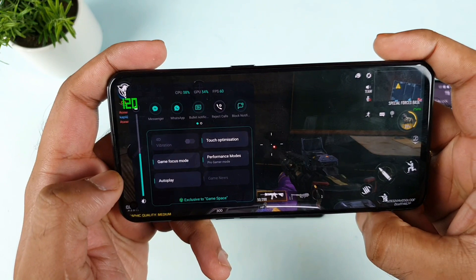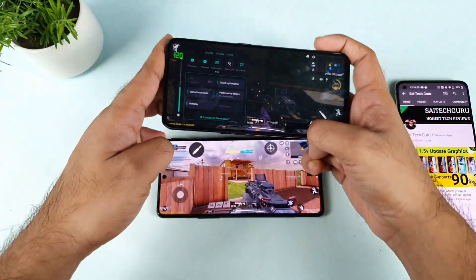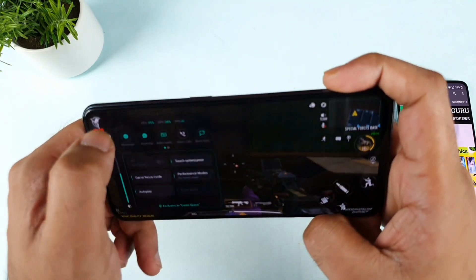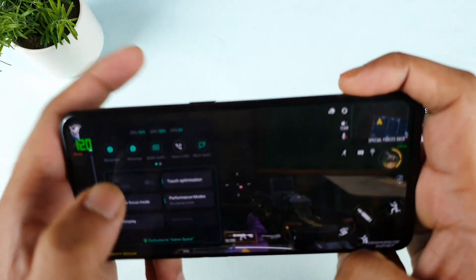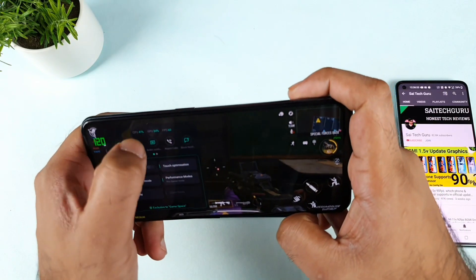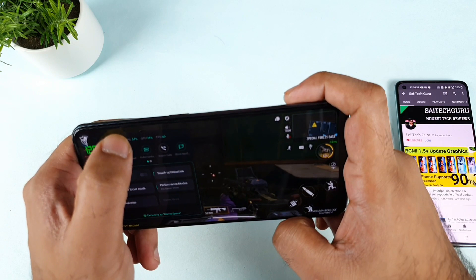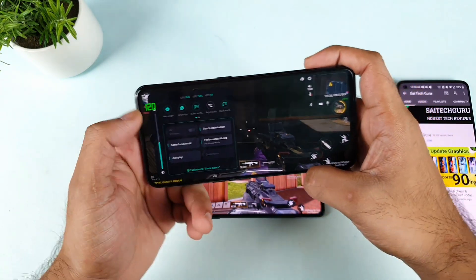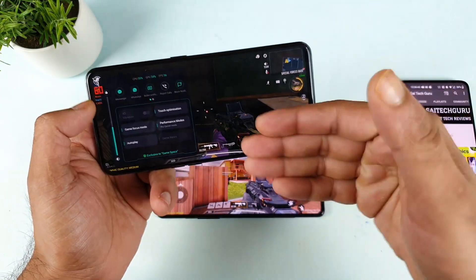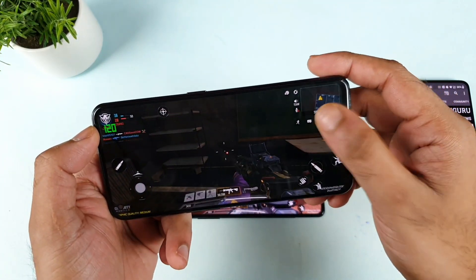If you use the brightness trick in the Realme X7 Max, you can actually get the refresh rate to increase to 120Hz, same as the POCO F3 GT. But the FPS remains exactly 60 — you cannot increase the FPS count. If you use the brightness trick or another application trick, you can get the refresh rate working, but not the FPS in the Realme X7 Max.